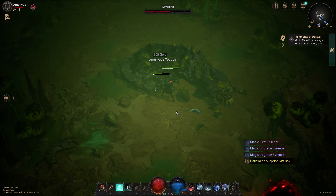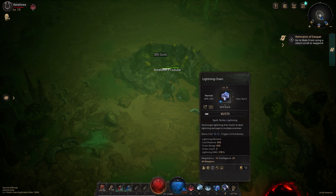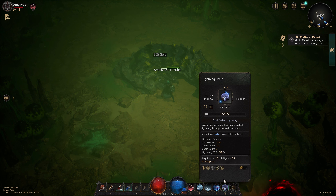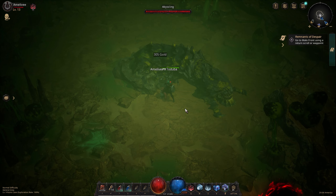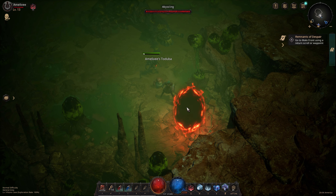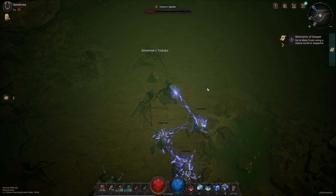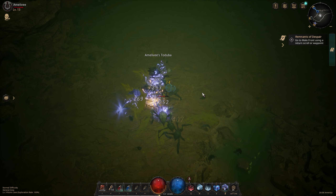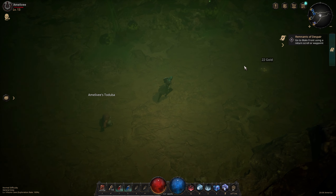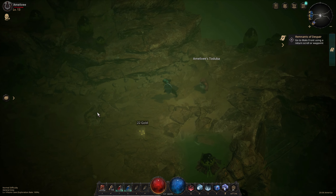You can toggle your first ability on or off — see how it highlights in green when toggled. That means your character will auto-cast that ability if you're within range of an enemy. Walk up to him without touching any keys and it auto-casts. Turn it off and it stops. I'll try to find more enemies to demonstrate.